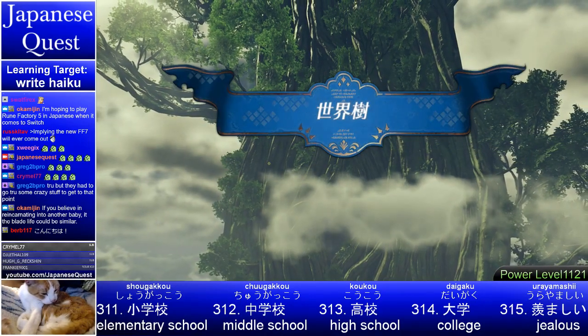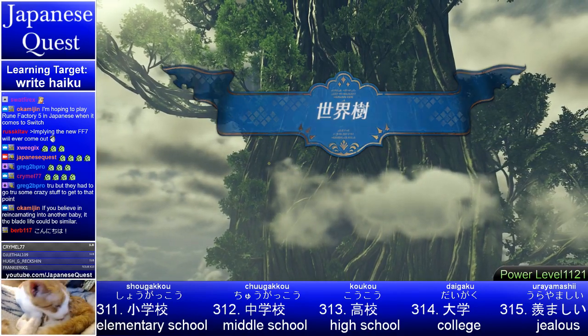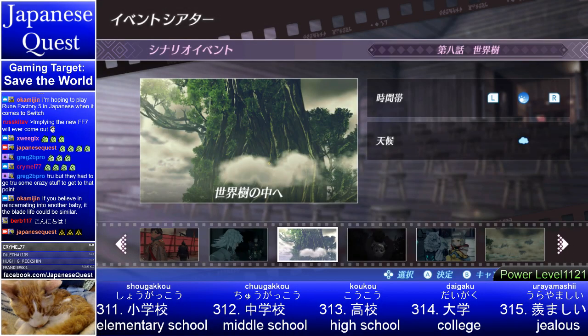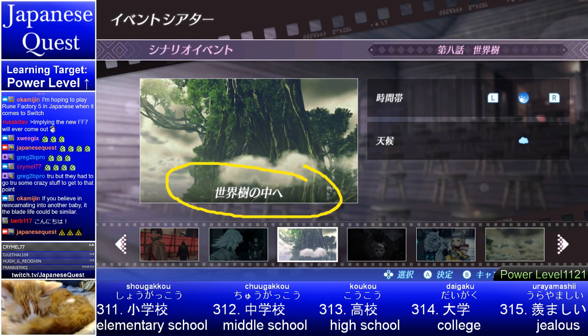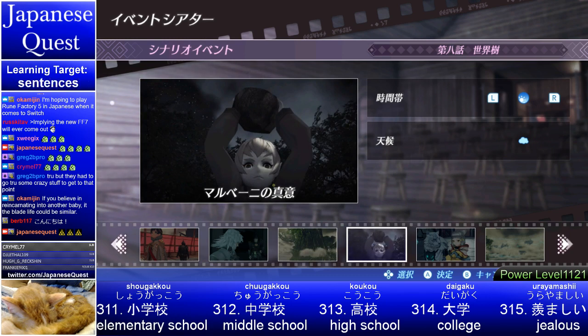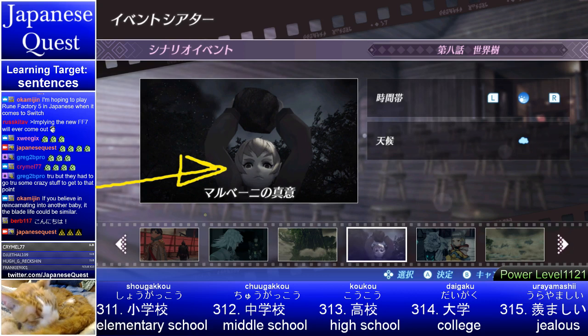Welcome, Burbson! Today our focus is finding sentences. We have this new emote to suggest sentences. That scene had no words other than the title: 'Into the World Tree.' Things are getting weird — I think we're going deep into the past because this looks like Marubeini, the pope-like figure we're finding out might be evil. We're seeing his true nature. Marubeini no shimi — his true nature — is doing something with a big rock. Probably nothing good.